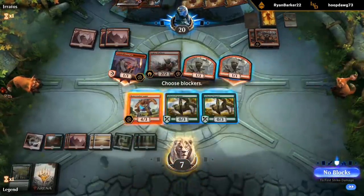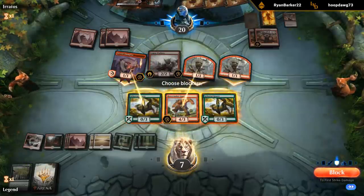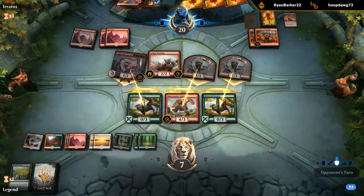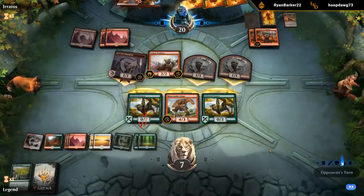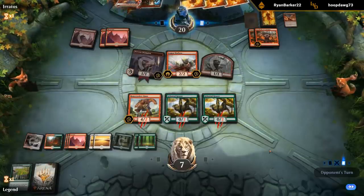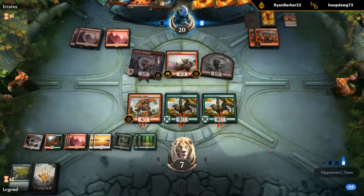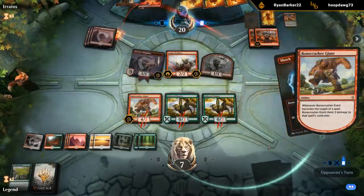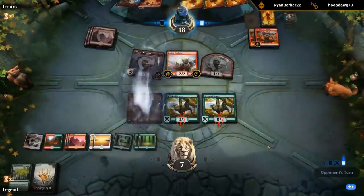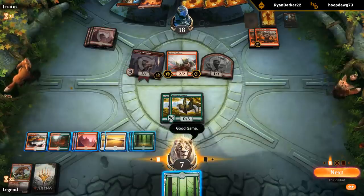That's a lot of damage. I know about the shocks so I shouldn't block the first striker. Yeah, I think we're pretty dead to rights here. A Boreal Grazer is an honorary giant, but we didn't draw the Escape — ggs.